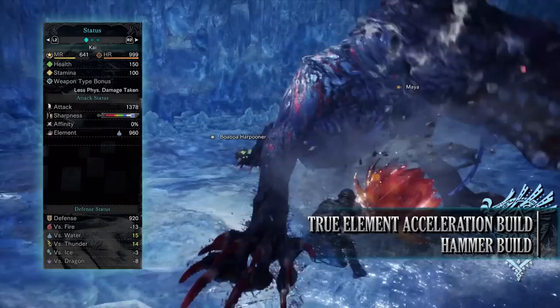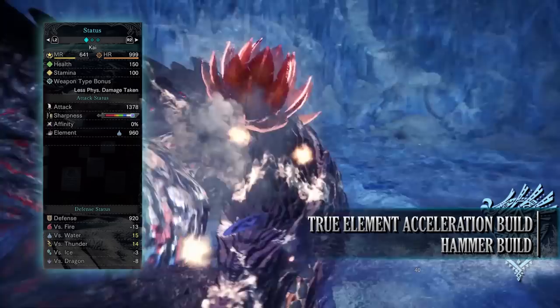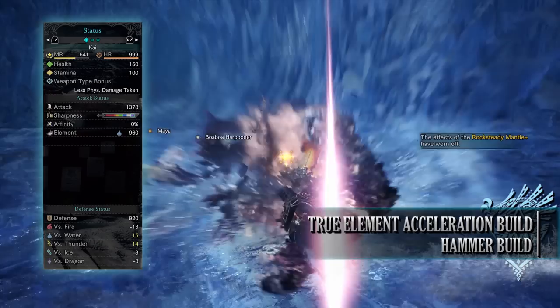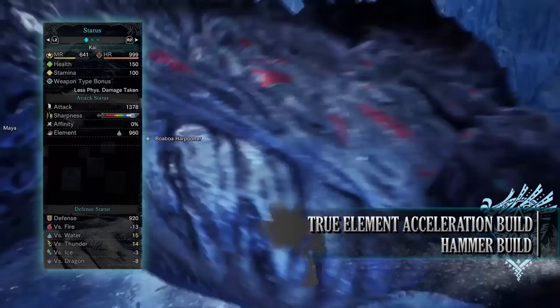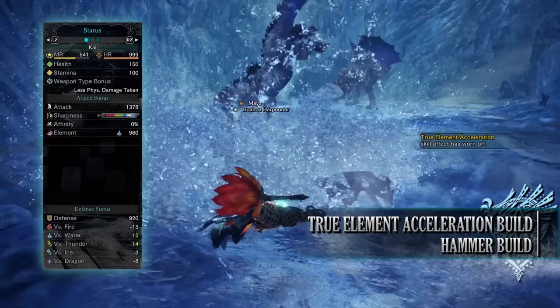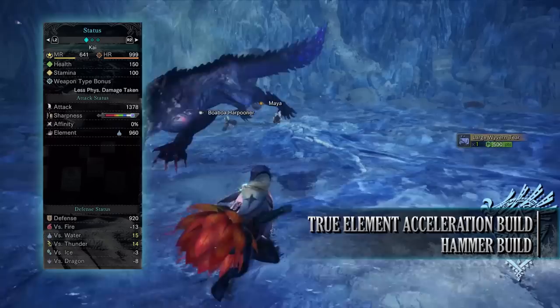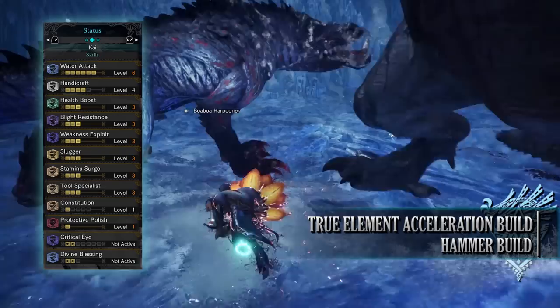With this setup you should have 150 health and 100 stamina, which will be 200 health and 150 stamina when on a hunt with all relevant consumables. You have an attack of 1378 with purple sharpness and 0% affinity, which can potentially reach 50% affinity so long as you're attacking tenderised monster weak points through Clutch Claw attacks. You have a water rating of 960, which will increase to well over 1000 once the True Elemental Acceleration skill kicks in.